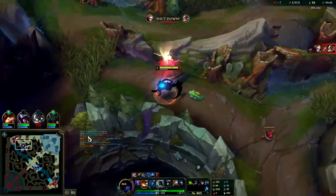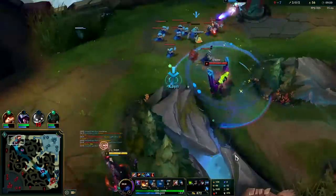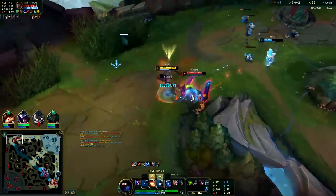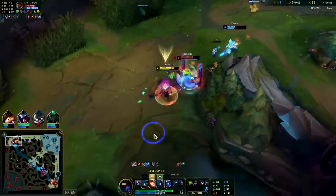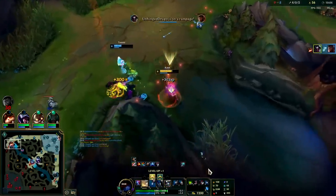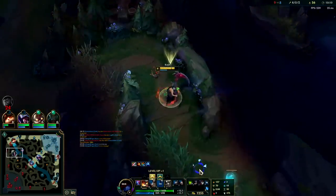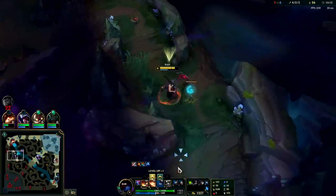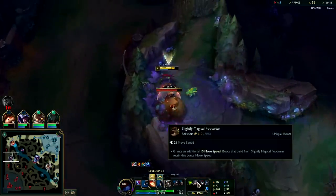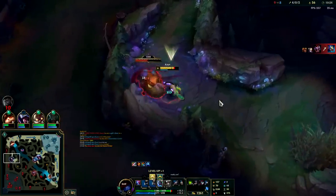We can go top for Cassio here — we have the Cleaver to stay on top of him. Auto attack, Q. Slow him with our smite — he's about to dash. Auto attack, W. Down he goes — very nice. We got damage from the Black Cleaver and we also get movement speed from each stack of Carve, so we get 18 movement speed there. It's quite a lot — like a free pair of boots. Normal boots give 25 movement speed, so it's almost free boots.